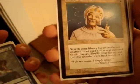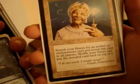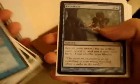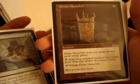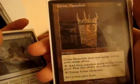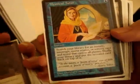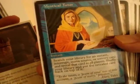Enlightened Tutor — one white. Search your library for an artifact or enchantment card, reveal it, put it on top of your library, then shuffle your deck. It's another way to search for artifacts. Grim Monolith — does not untap during your untap phase. Tap to add three colorless mana to your mana pool. It's basically like Mono Vault but it doesn't hurt you. Mystical Tutor — search your library for an instant, interrupt, mana source, or sorcery card. Same thing as Enlightened Tutor but for spells.